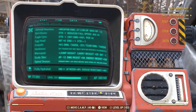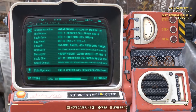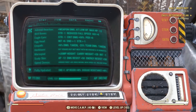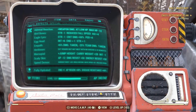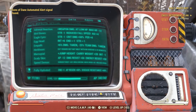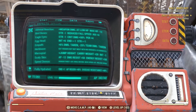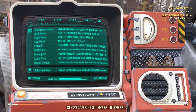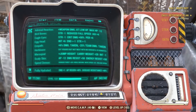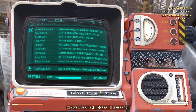These are the mutations currently running with this build. Every mutation has its own particular effects — for example, Empath gives plus 6% damage taken but minus 25% team damage taken, so you need to be on a team for it to proc. Scaly Skin gives minus 12 AP but plus 50 damage resistance and plus 50 energy resistance. These mutations will affect the stats on each suit. Links to all mutations and a mutations guide will be in the description below.